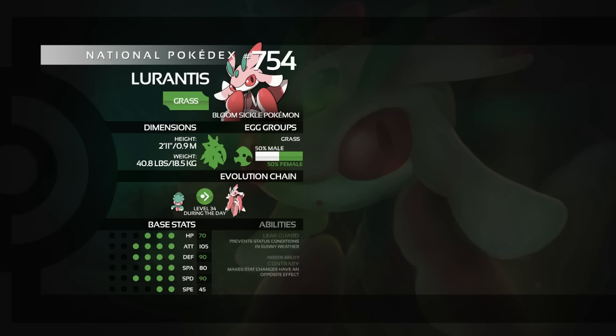Ability-wise, it gets two abilities available. The first is Leaf Guard, which prevents it getting status conditions in sunny weather. It's good, but Sun isn't really that great a thing anymore. The hidden ability is slightly better, and that is Contrary, which basically reverses any stat changes. This is very good — for example, it makes you not just immune to Intimidate, but it reverses the effect of Intimidate, meaning you get plus one Attack if an Intimidate Pokémon switches in to you, which is pretty damn good.